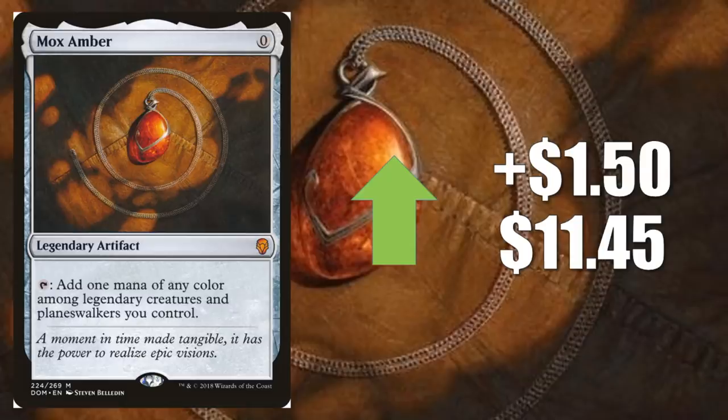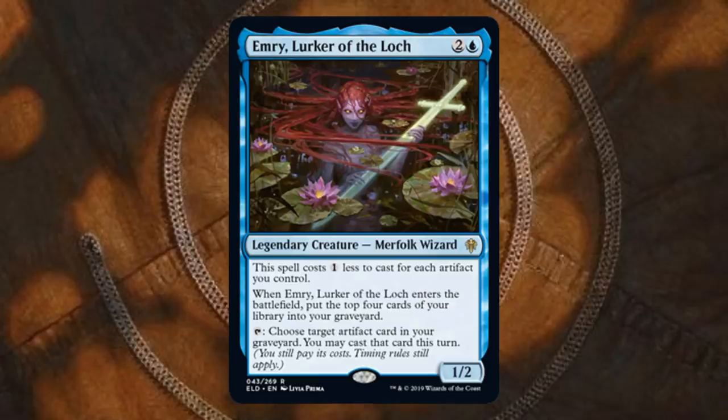Number two is Mox Amber, up $1.50 to $11.45. We know this has been good in those Kethis decks in Standard, but this is about to rotate out. Why is it going up in value? A couple of reasons. One is Modern — there is a Paradoxical Urza deck that put up some good results this week, and it runs four copies of this in the main. But the other reason is because of a Throne of Eldraine preview: Emry, Lurker of the Loch. If you take this, Mox Amber, Mox Opal, Mirran Spy, and Grinding Station, that's an infinite mill combo right there. Or if you want to go with infinite mana, just replace Grinding Station with Krark-Clan Ironworks — though of course that card is banned in Modern. These are a little too complicated to pull off in that format, I think. However, for Commander or Kitchen Table purposes, there's people trying to pull these things together, and probably a percentage of these cards just being brought up by speculators because people are talking about these combos.